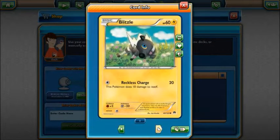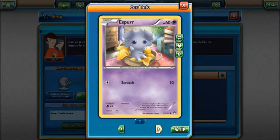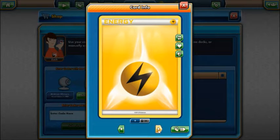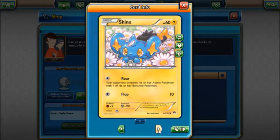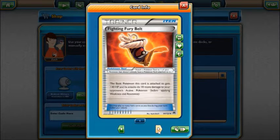A Blitzel — two of them. A Drowzee — a couple of those. Electabuzz, nice looking card. An Esper — never heard of it. And a Glameow. Hone Edge, a load of energies, a Shinx, Scraggy, a Dewblade. Electivire — the evolved Electabuzz — couple of those. Fighting Fury Belt — gives an extra 40 HP and 10 more damage.